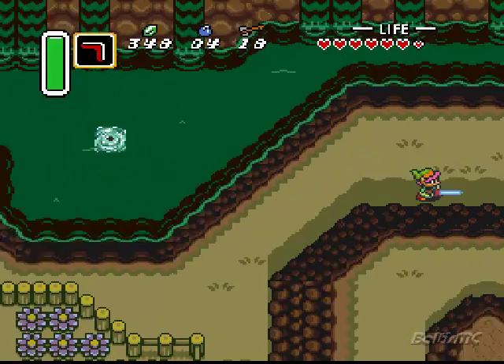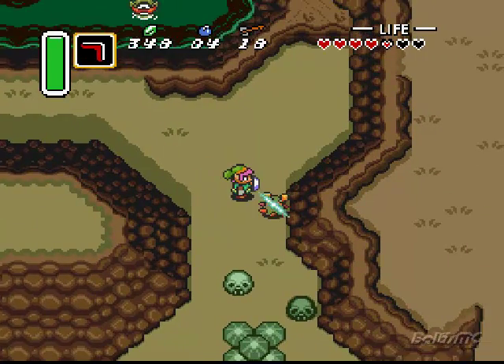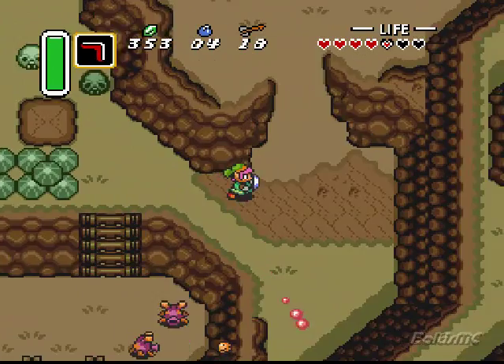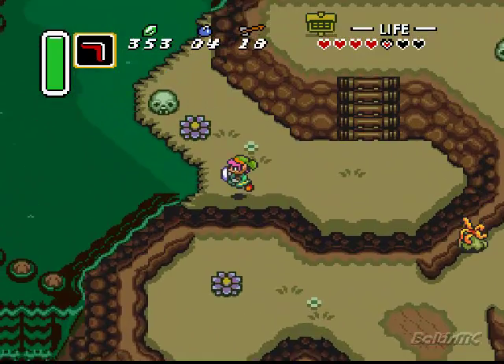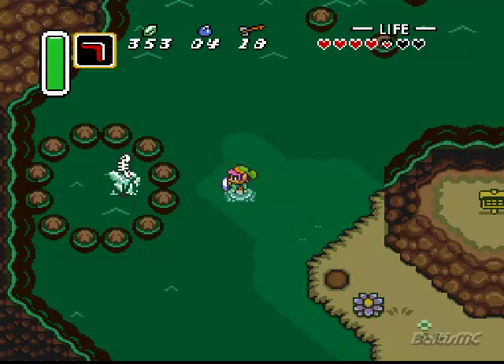We're also going to lose the shield in this episode. Because now that we've got the hammer, I can actually make it to those things. Damn, those things take off two hearts. We can make it to the thing that steals shields. I'm not sure what he's called in this one — I always forget his name. It's not a like-like, but it's something like with a sticky tongue, and I think his name is actually a play off of that.